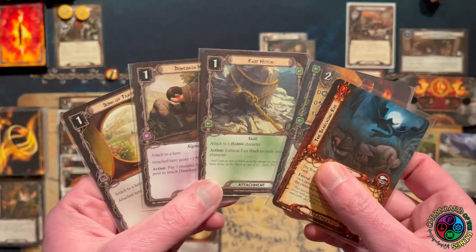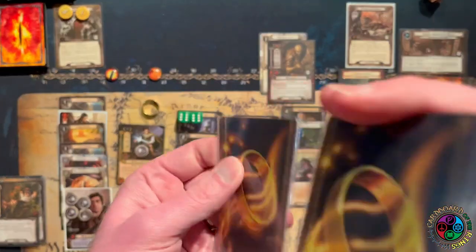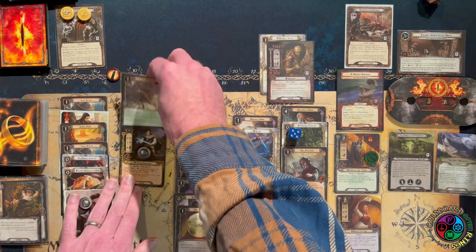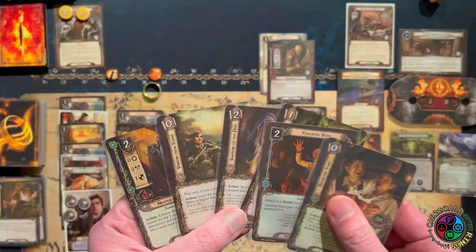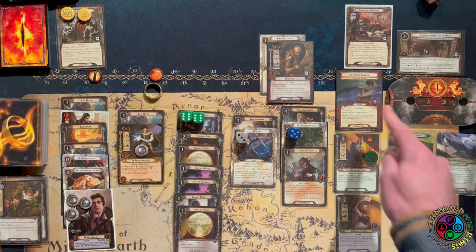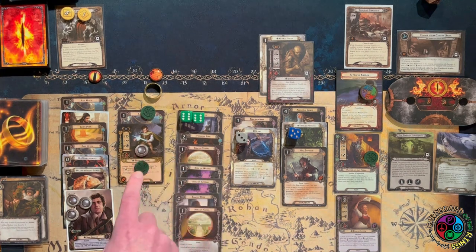We have the Searching Eye from Master of the Forge. We've got nice choices — I'm definitely going to grab that Fast Hitch, because Frodo now has the Heavy Burden. I'd either have to exhaust Frodo for it or raise my threat by one. Having that Shire Folk just come out also made the Heavy Burden not as scary — I was at 42, so raising my threat even just an extra one is very scary. I also have Shadows of the Past so I can make sure the card I'm revealing isn't too bad. I'll be exhausting Frodo to the Heavy Burden and readying him.